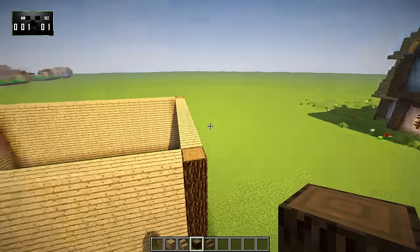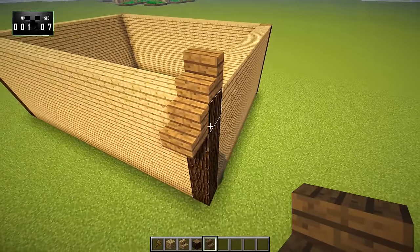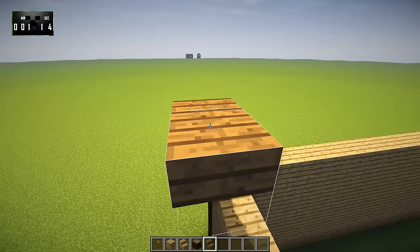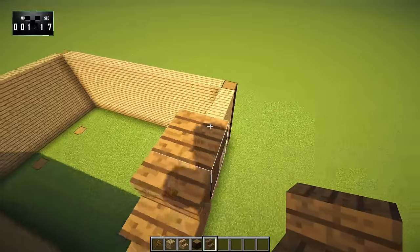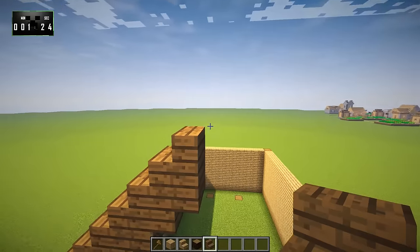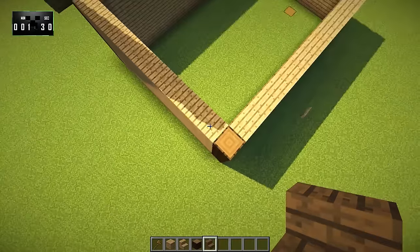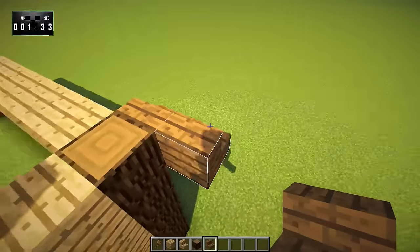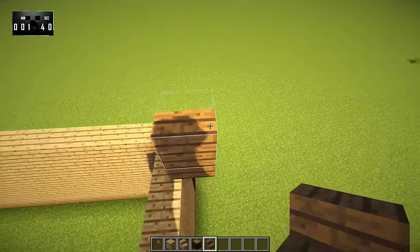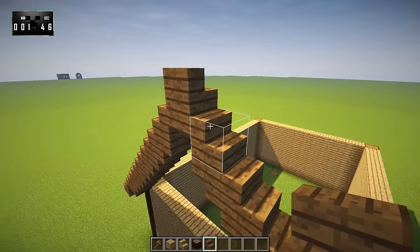Now we're going to take Spruce Stairs and basically just bring up an outline — a nice, angled, simple roof — like this, until we hit the center of the building. Beautiful. Then we're going to do the same thing over here, building up our stairs using a nice simple angle, like so.